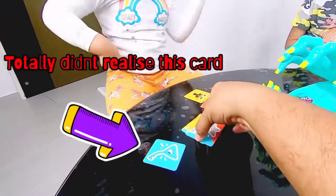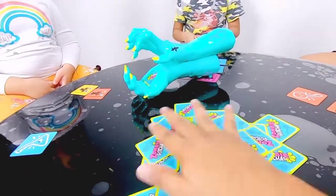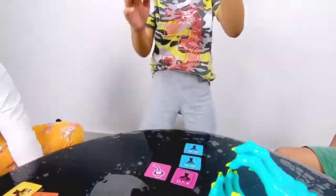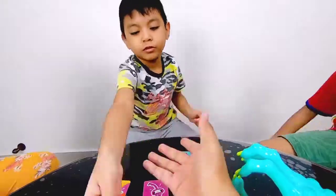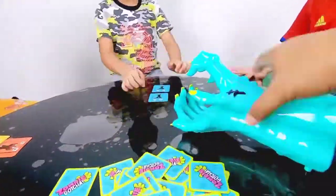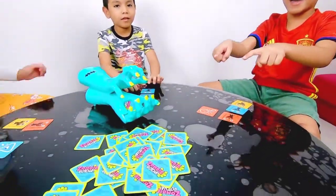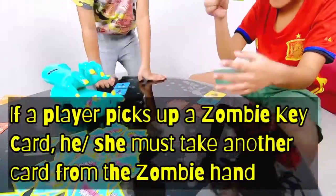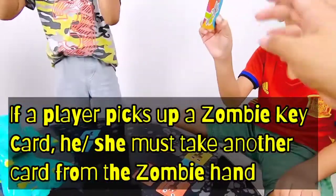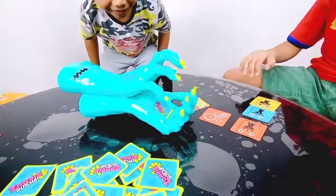So this one goes back into this pile here. And these two cards go into the scrambled pile. And we mess it up! Springboard card! Okay, take one! Oh! So this card, you have to take from the zombie hand.